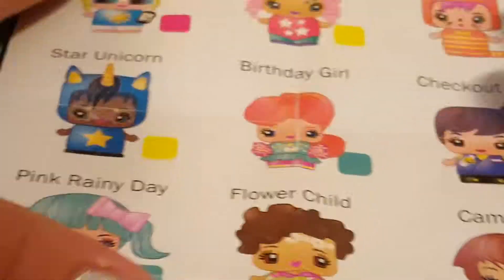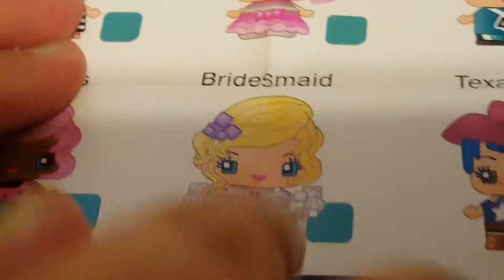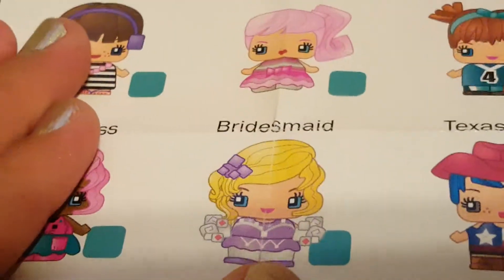Here is the checklist — sorry, my hair's in the way! I really want the star unicorn, that looks so cute. We got tutu girl right there, and the one below it which is bridesmaid girl.